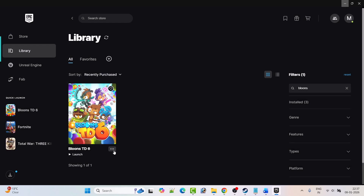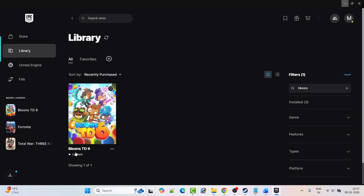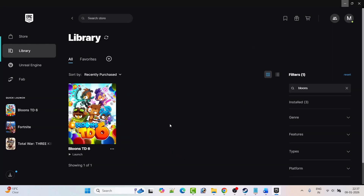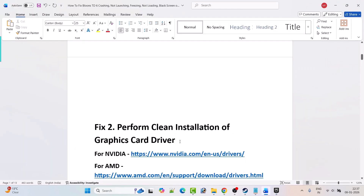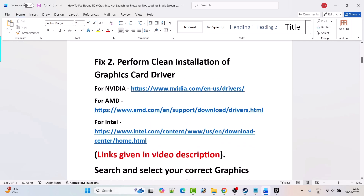If that doesn't work, go to the game Manage again and this time in the launch options type minus dx12, close the tab, launch the game and check. If it's still not working, go back to Manage, remove the launch options, toggle them off, and follow the other fixes in this video. Fix 2 is to perform a clean installation of the graphics card driver. If you have an Nvidia graphics card, go to the Nvidia website.